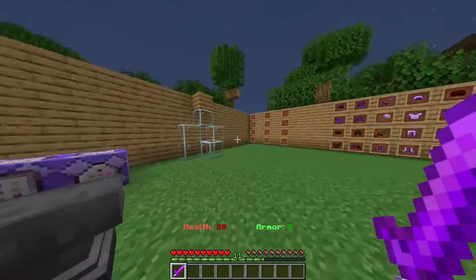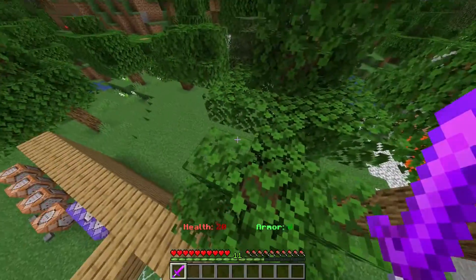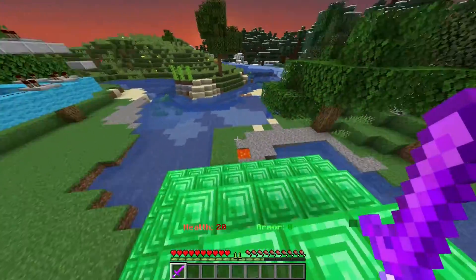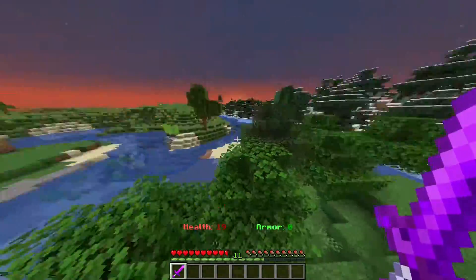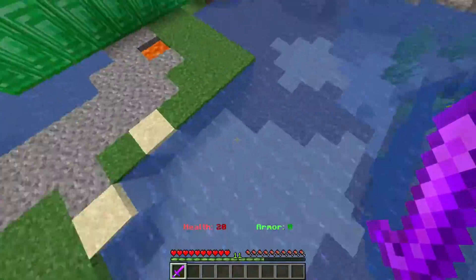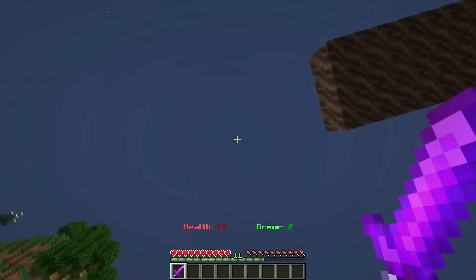This can teleport you in any direction, and it will teleport you exactly where you look. It can be used to get on high places and across gaps as well. It is a bit dangerous, as you can go up pretty high and take fall damage, or teleport yourself into lava or underground too.